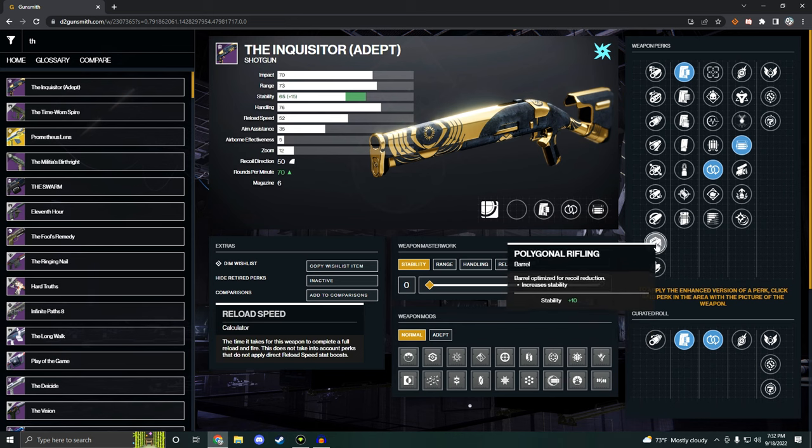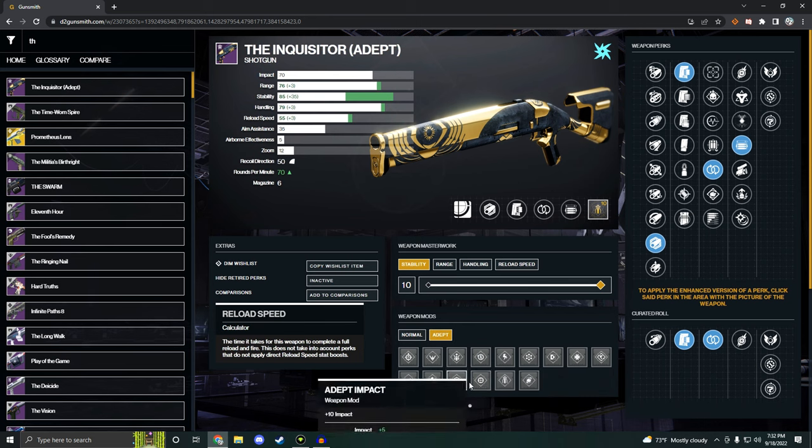Then it gets a little weird — we're going to go for polygonal rifling to get that 10 stability. We'll do a stability masterwork and go with an adept stability mod. Now you're probably thinking, why would you go for stability on a shotgun? Well, it's a slug shotgun. You need to hit precision shots, and no one likes getting flinched off of precision shots, so extra stability is going to help a lot.